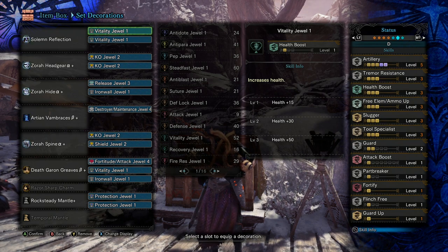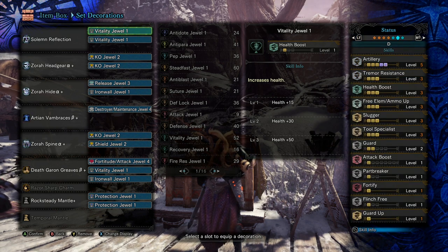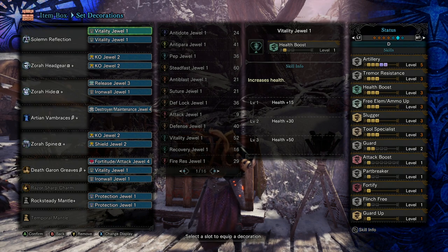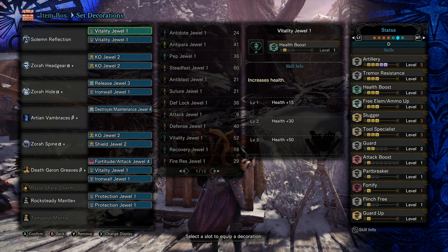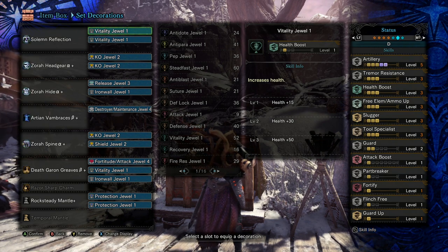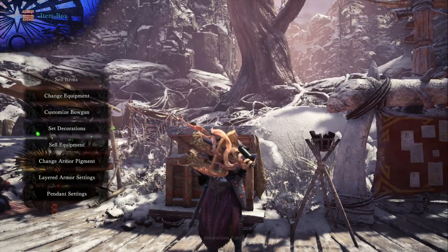For damage we have Artillery 5, Ammo Up 3, and you can't discount Fortify — Fortify is really nice. And then we have Spare Shot. Those are our main sources of damage. With Tool Specialist, this is giving us back the Rock Steady Mantle and the Temporal Mantle sooner, and I really consider those as a form of damage as well. With the firing speeds of the Cluster Bombs and Wyvern Ammo being so slow, you're really at risk. The Temporal Mantle takes that risk off, and the Rock Steady Mantle allows you to ignore being flinched or knocked over by the monster.